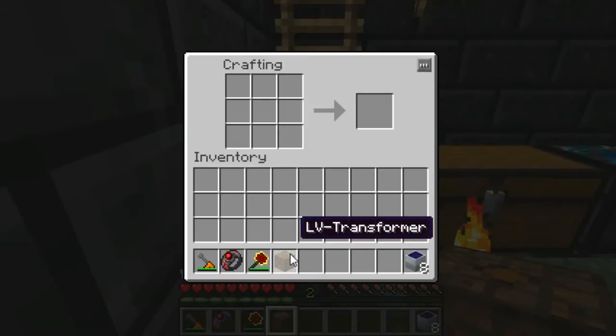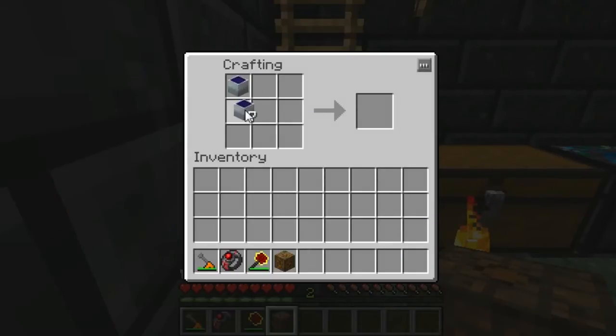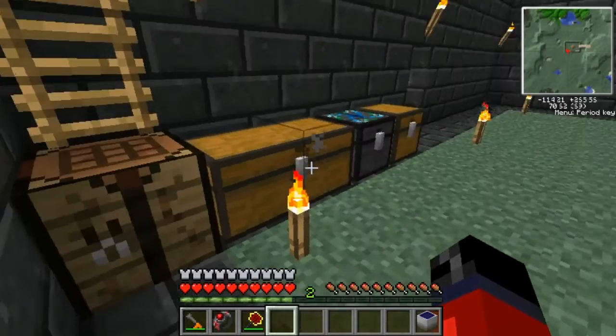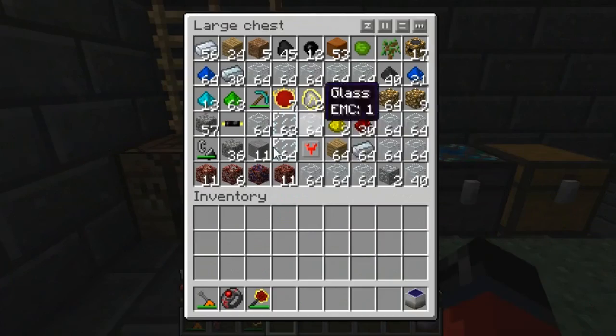With the eight solar panels and the low voltage transformer, we're now ready to make our low voltage solar array. You may want to pause at this point and take note of the items in the left-hand corner. Once you have them, place them in the crafting grid like so, and as you can see that gives us our low voltage solar array, which gives off quite a bit of juice.